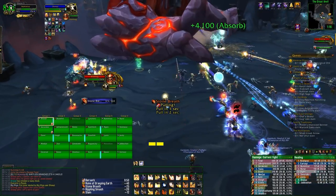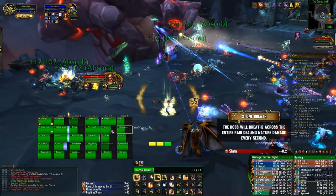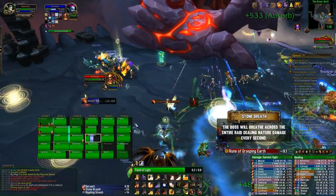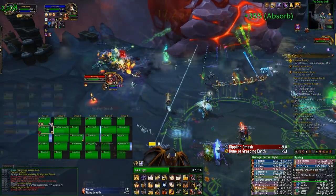Another ability that does AoE damage to your raid is Stone Breath, but this won't do physical damage — it just does ticking nature damage over about a two or three second period. Nothing you can really do about this apart from maybe using Aura Mastery, but you don't want to use it for every single one. We'll talk about cooldowns in a minute; all you need to do is just heal it up.